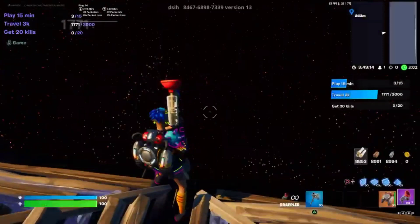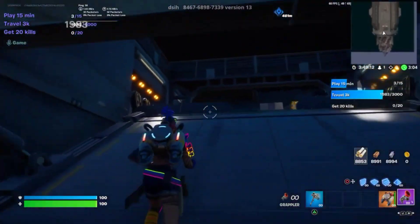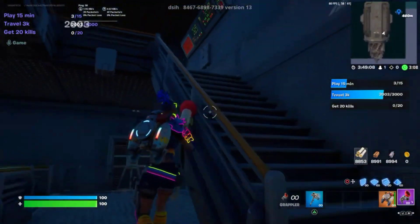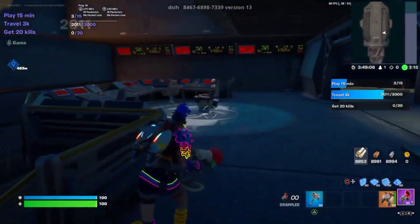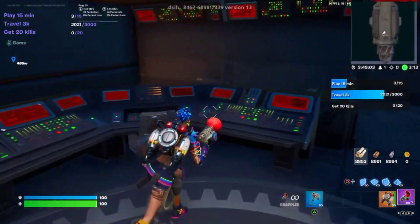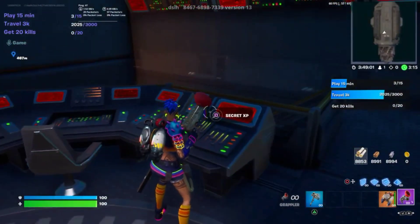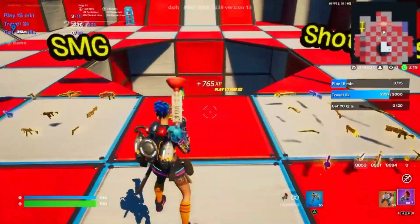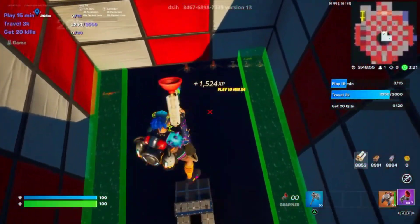Follow all the way to the end, do an emote right in between the pyramids, then get all the way up here. Right where these consoles are, there's a secret XP button — press it and you will be teleported back and start earning even more XP.